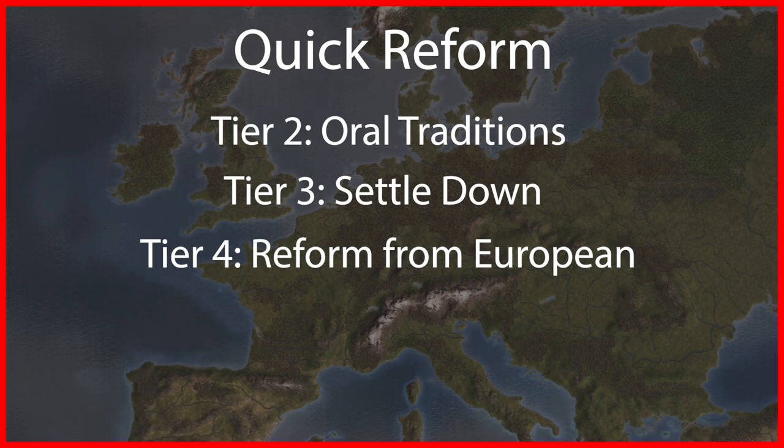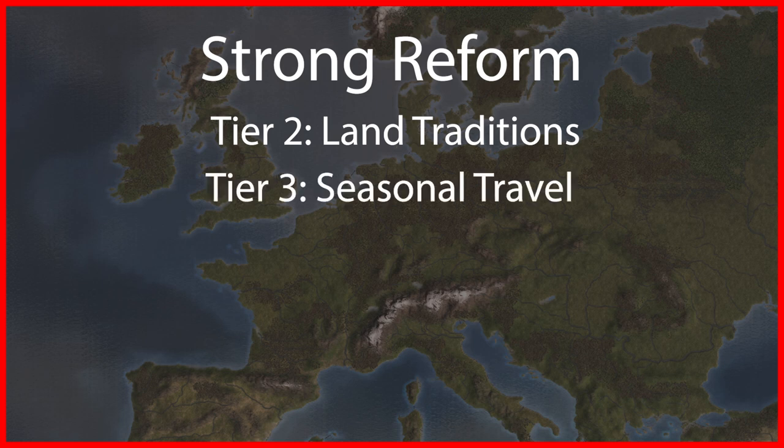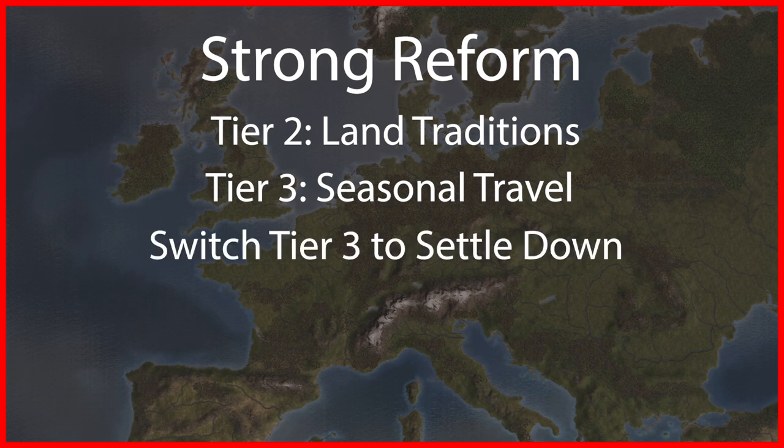For maximum power as a migrating tribe, take land tradition at tier 2 to add more tribal land for cheaper — the base cost is 100 admin power so this saves you 25 per province. Even though we get to tier 3 faster with oral traditions, because we will gain more reform progress when we settle down, land tradition is vastly superior. At tier 3 take seasonal travel — this lets you migrate cheaper and add more land while also boosting tribal development. We take this reform and switch to settle down later, when we are comfortable with our total tribal land and have grown it quite a bit, avoiding running out of land to settle too quickly and maximizing our tribal development bonus.